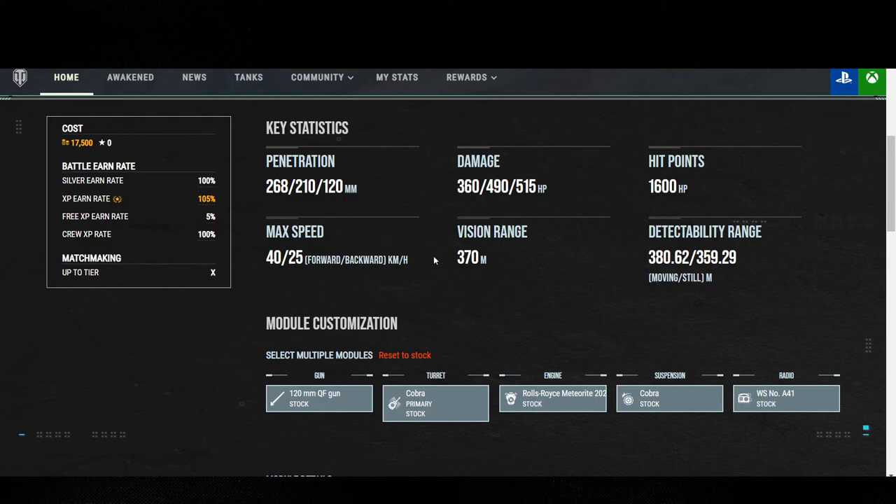1,600 hit points, 40 top speed, and 25 reverse. This is what's really nice about this tank — you do have a really good reverse speed to be able to get out of the way of enemies quickly.